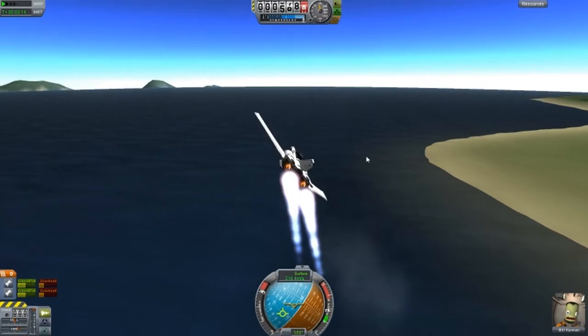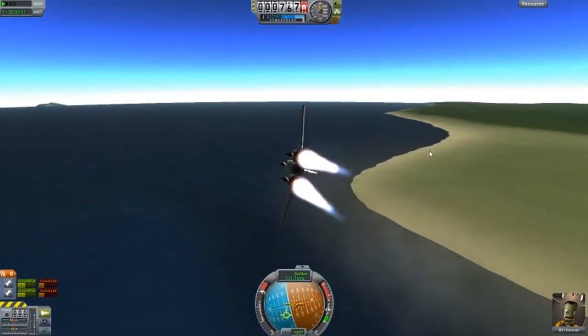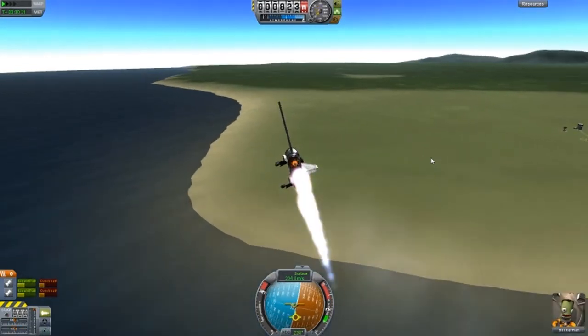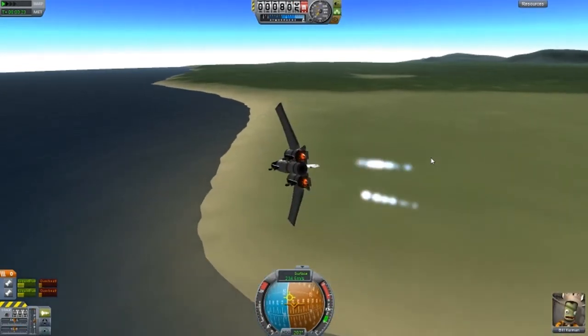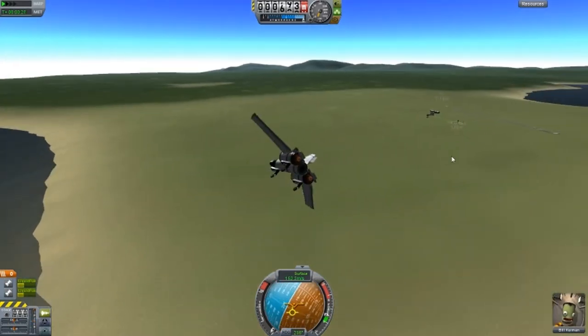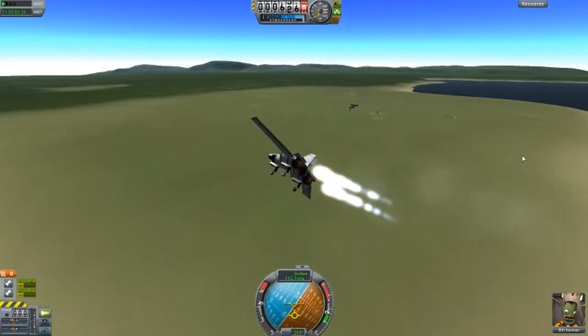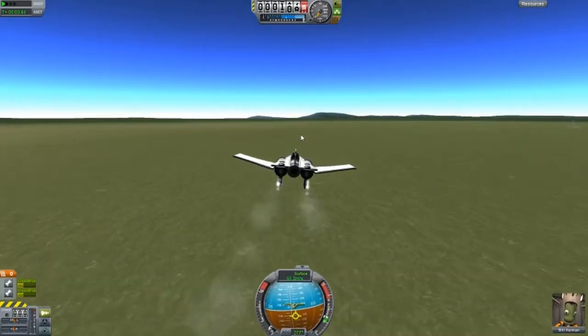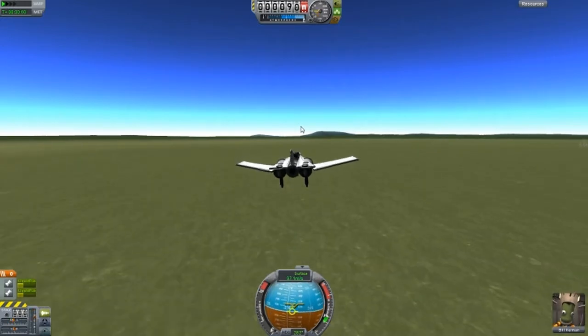Okay, I guess that means we have to extend the landing gear again. There we go. Obviously fuel wastes a lot because these are air-spike rockets. Almost there — lift, lift. There we go.